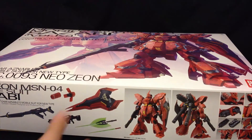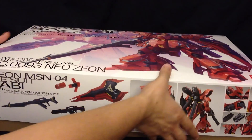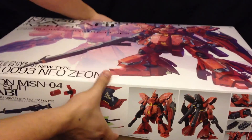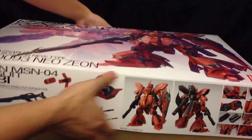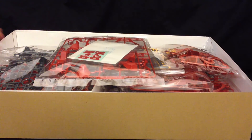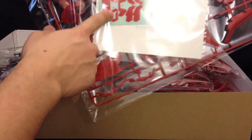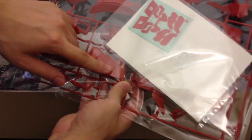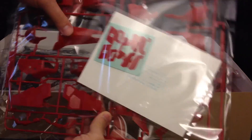Alright, let's go and unbox him. Like I said before, the box is incredibly big and it seems to want to fight me a little bit. Finally got the cover off, and the first thing we're greeted with inside is some stickers — waterslide decals — and a nice runner of red with really, really big parts, including parts of the shield, the crotch, and other things.